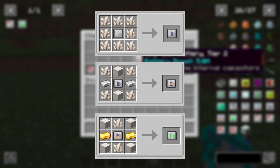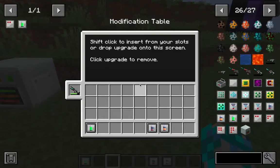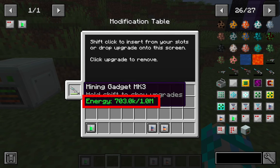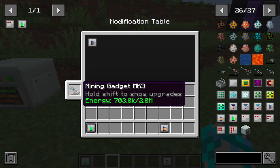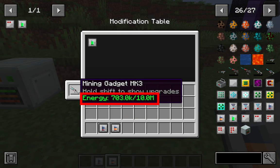Next is the battery upgrade, which also has 3 tiers with these crafting recipes. Personally, I think this is very helpful because it will increase the fuel or energy storage for your gadget. Your max default energy storage is 1 million. With tier 1, it increases to 2 million; tier 2 has 5 million; and tier 3 has 10 million energy storage.